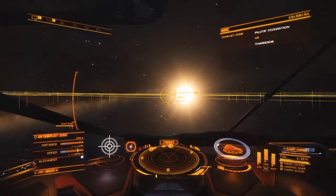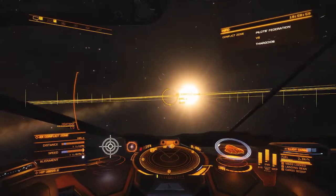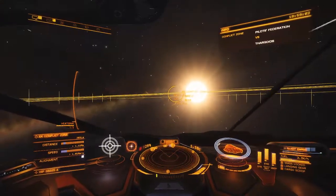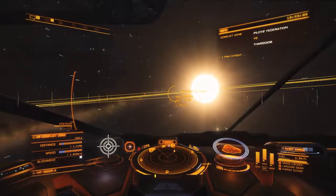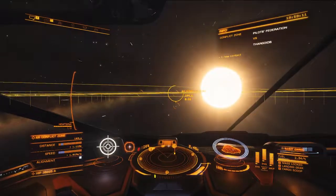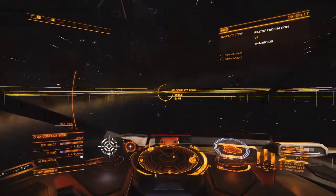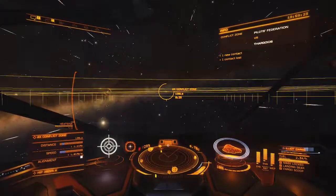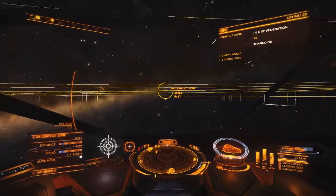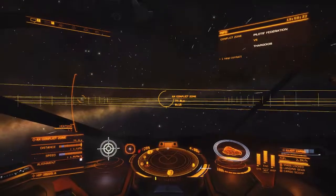Prior to going to the conflict zones I do a couple delivery missions - cargo - to the smaller ports, the medium-sized ports. Then they have missions for killing Thargoids. If you kill Thargoids they give you 600, 800, 900 thousand credits. There are multiple small stations within each infected system.